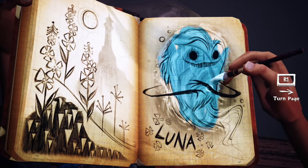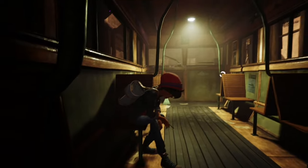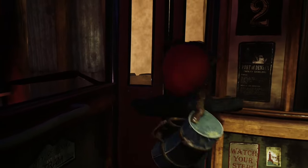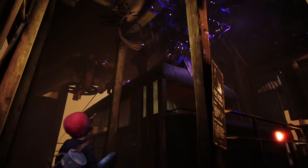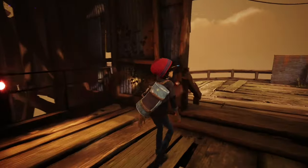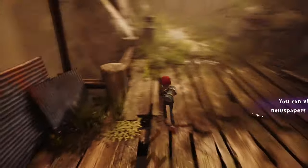After a long cut scene we assume control on the train. This is a sort of prologue area. There's one collectible we can get here — just on the left when you come out the doorway, take a left and it's the first newspaper. Newspaper number one. To view your newspapers just go into the Journal and come down to Newspapers — that's how you look at them.